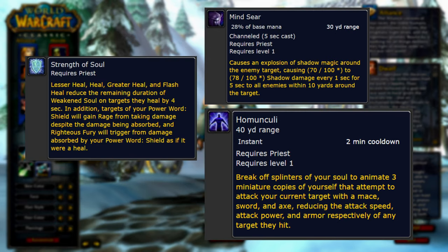Overall, these runes sound like a lot of fun to play with and further the Priest's already huge healing potential. It's nice to see Strength of Soul will allow for smoother tanking while Power Word Shield is active. Shadow isn't looking too shabby either with Mindseer, but I think the standout rune here for Priest is Homunculi. Being able to potentially reduce the attack speed, attack power, and armor of a boss — especially if it stacks with other debuffs — is huge, and it's going to be highly desired in any group.